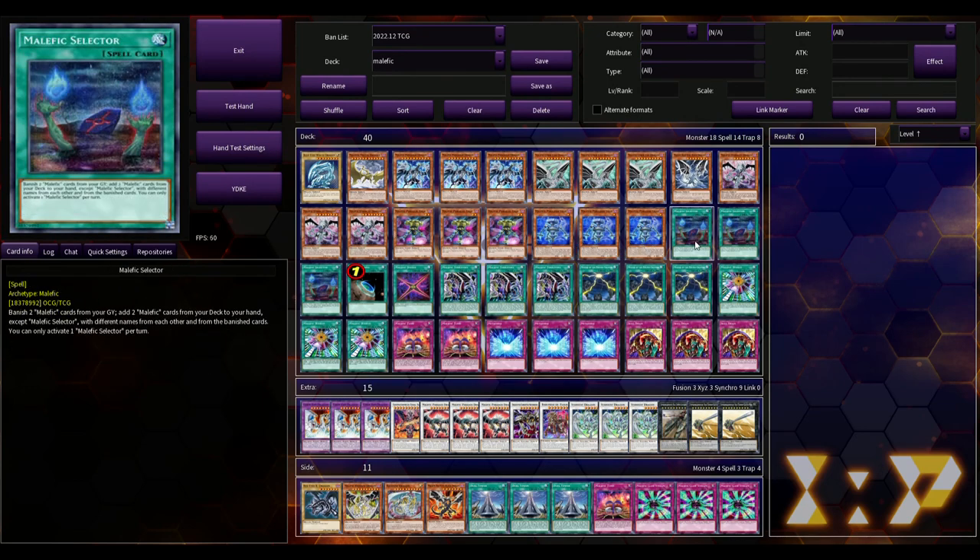This is the guts of that build but with a little more spice. We're playing three Selectors — you banish two Malefic cards from your grave to add two from your deck to your hand, with different names from each other and from the banished cards. You can only activate one per turn, so you banish two to add two others from deck to hand.